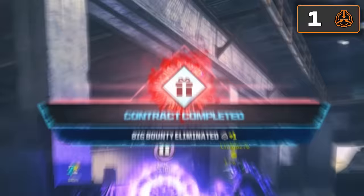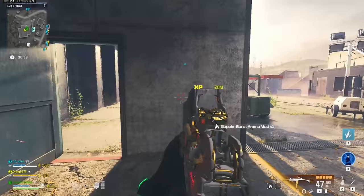Big bounty eliminated — plus one containment point. That makes sense. One containment point for a tier 1 contract.